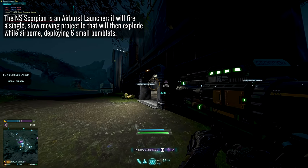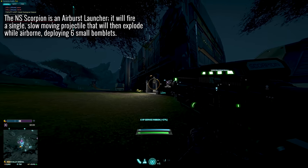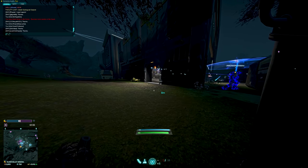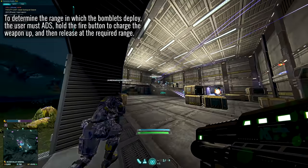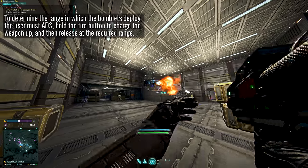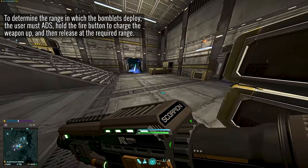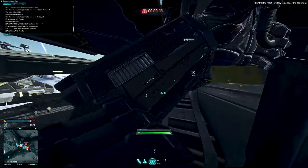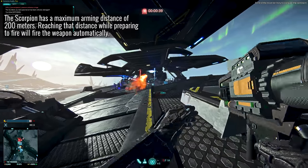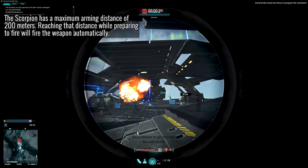The NS Scorpion is an air burst launcher, which means it fires a small, slow-moving missile that will then explode in the air to deploy six separate bomblets. The range at which these bomblets deploy is determined by the user — they must aim down sights, hold the trigger to increase the distance the missile will travel before deploying, and then release when the desired range is reached. The launcher has a maximum arming distance of 200 meters, and reaching that distance during the charge-up process will automatically fire the weapon.